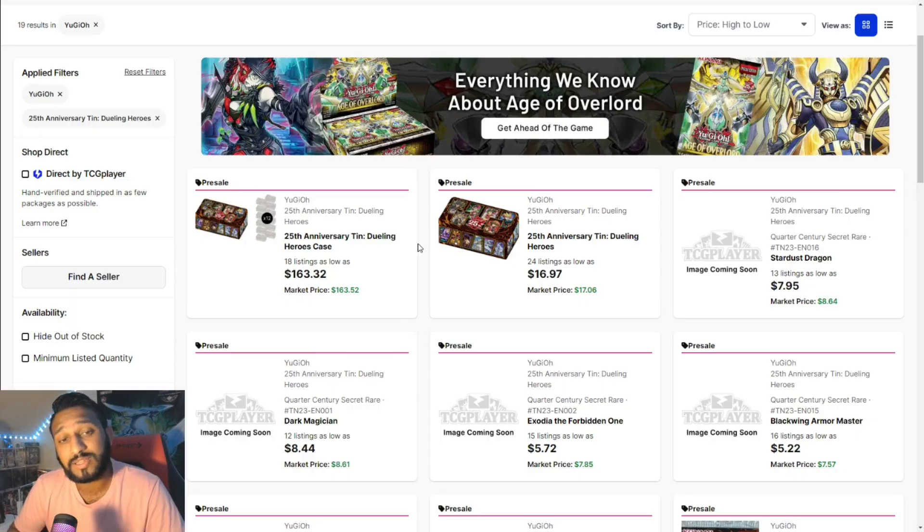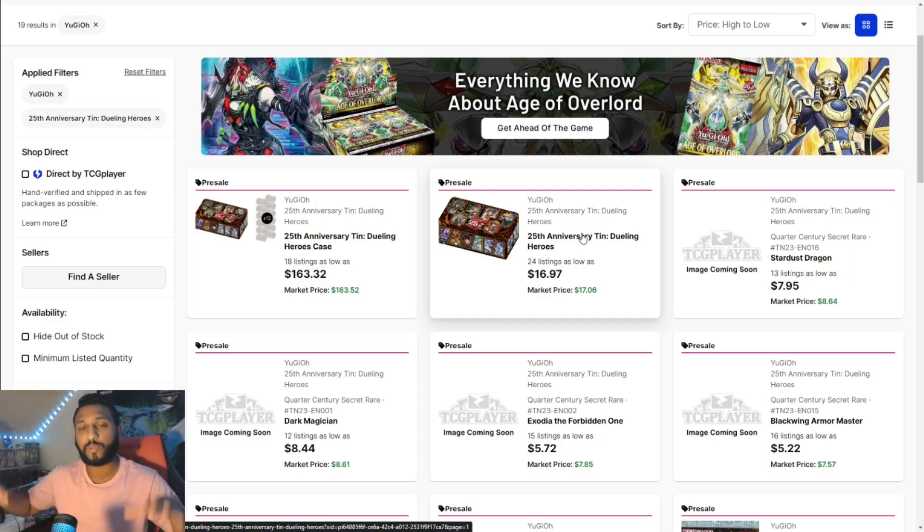The answer is no. Looking at the Mega Tin pre-sale prices, we're seeing a case selling for $163.32. If you divide that by 12 — there are 12 tins per case — that's a valuation of $13 and some change. That's not good at all. They should be at least $17 per tin, and they should hold their $22 MSRP value. But they're already at $17, gone below MSRP at pre-sale price. Can you imagine where this will be a week or two from now? Probably around $12, maybe a case below $11 or $10. The product hasn't even come out and it's already failed.